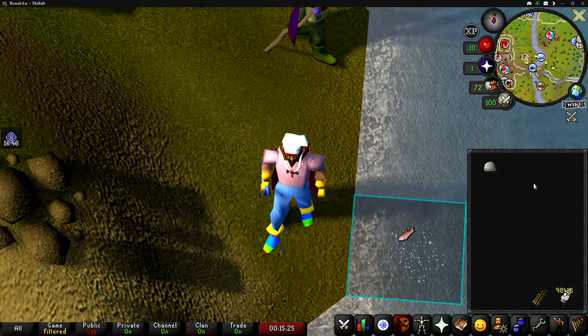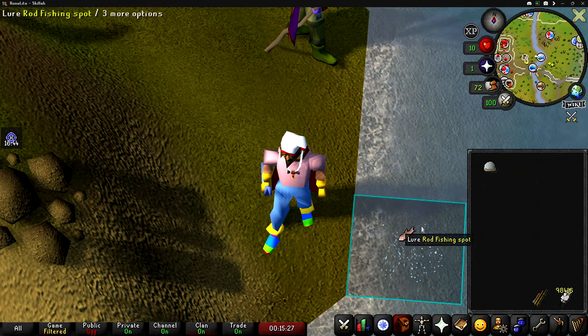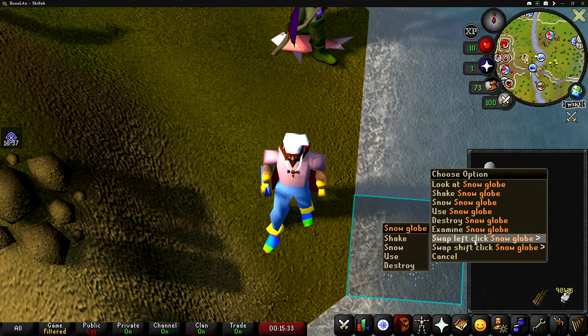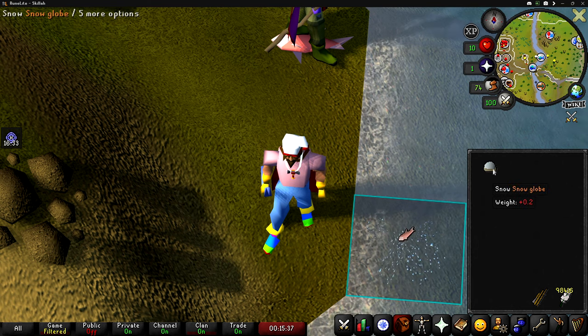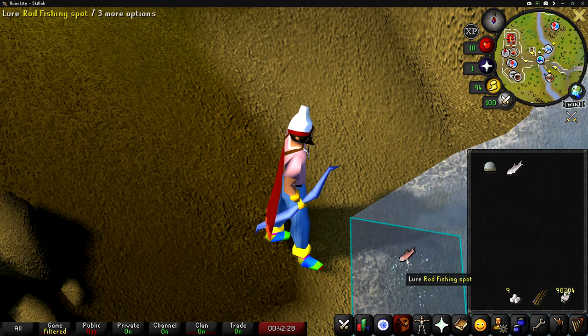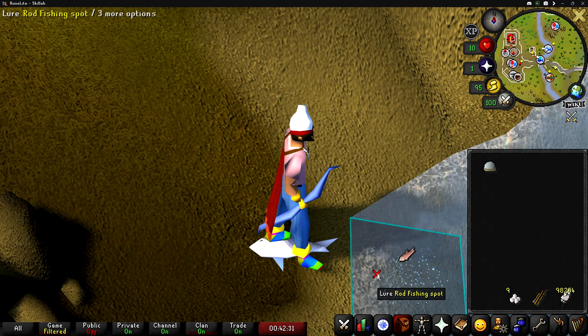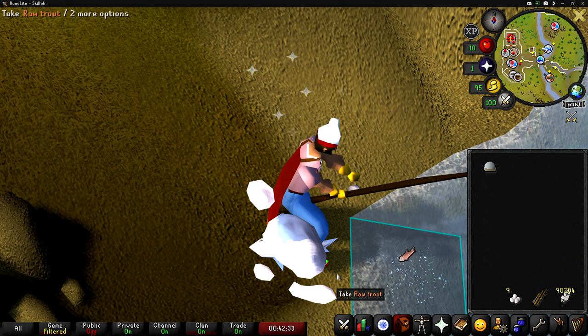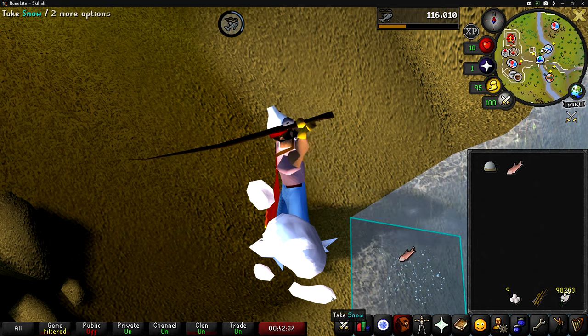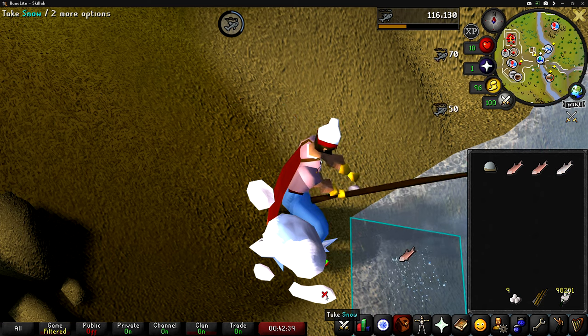Once you're at Barbarian Village or wherever you're going to be fishing, hold down your shift key and right-click the snow globe, go down to swap, left-click, and select snow. That way you can just regularly click the snow globe for it to snow instead of right-clicking it. Once you're in front of your fishing spot, click the snow globe to make it snow, and as soon as the snow spawns you want to click on it, then the second your character starts the animation of picking the snow up, click on the fishing spot.